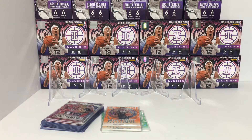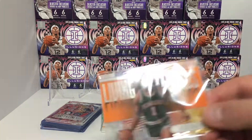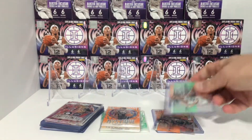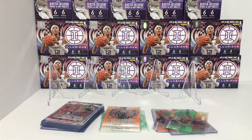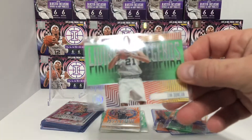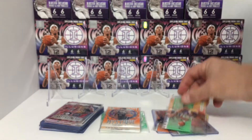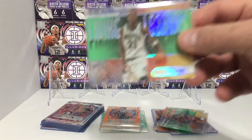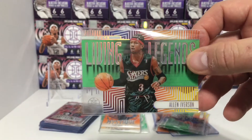Next we do the Living Legends and this is the orange: Larry Bird, Larry Bird, Oscar Robertson. And then on the green or emerald: Larry Bird, Steve Nash. And again these are the elite cards: Tim Duncan, Kareem Abdul-Jabbar, Kareem Abdul-Jabbar, Charles Barkley, Kevin Garnett, Chris Webber, Kareem Abdul-Jabbar, Allen Iverson, Allen Iverson.